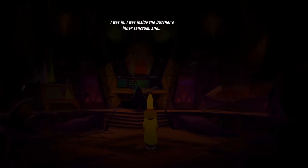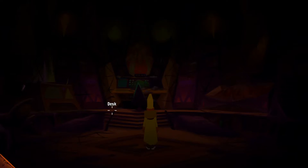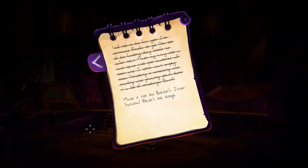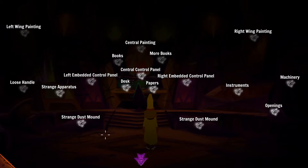I was inside the butcher's inner sanctum. I'd expected this place to be lousy with guts and gore and parts and pieces, but this wasn't that. This was colorful - colorful in a way that makes one uneasy. It set me to wondering what this guy had for triangles. So many triangles - there are a lot of triangles. Holy crap. And this is why every episode takes so long.